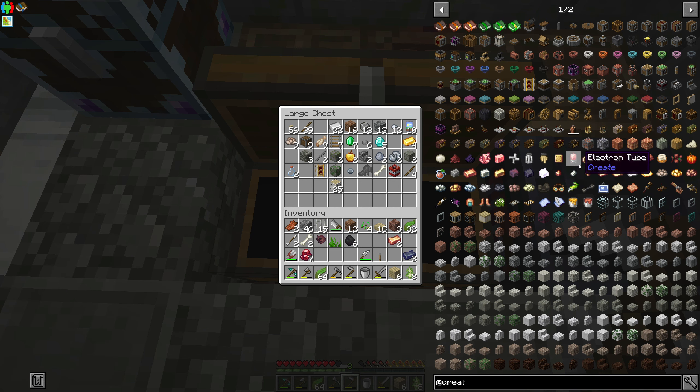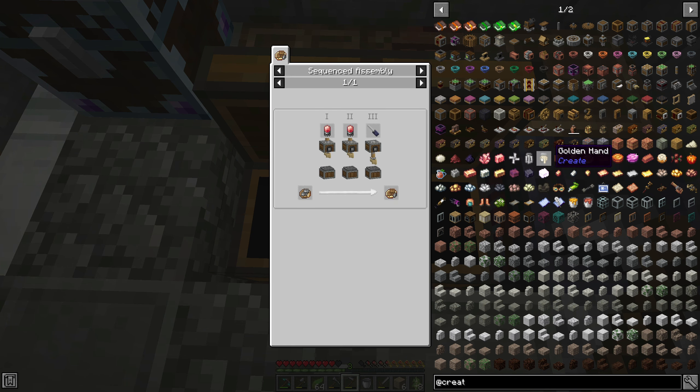How many of these cog things can we make? We need to make a bunch of those things. Precision mechanism — yeah, I need to make those.